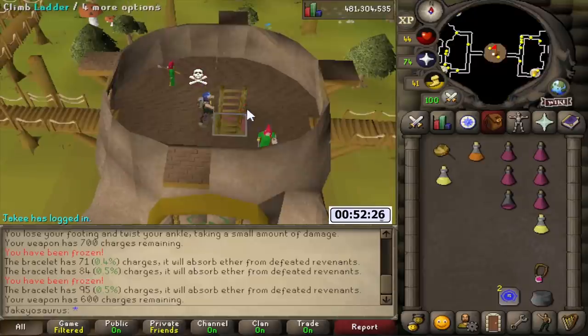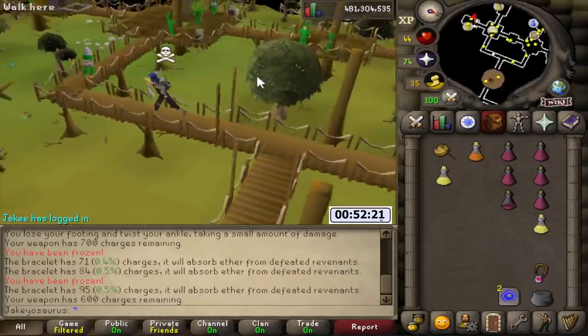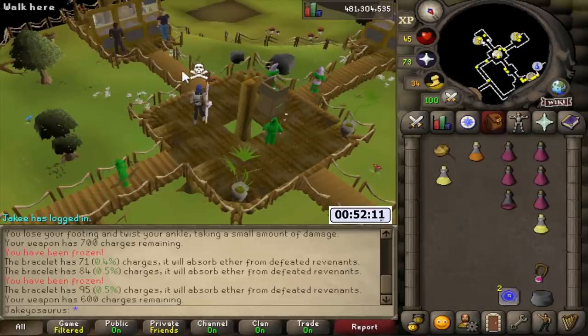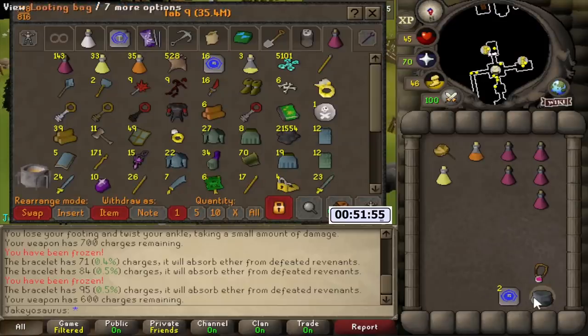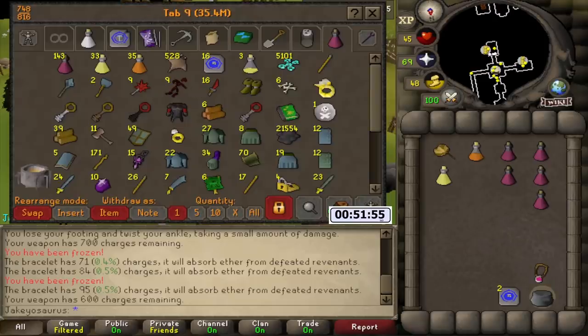If I stayed there until I had no manta rays left, I would have had six brews and I would have not made it out. And all of that for 400k loot? Let's try it again this time without an amulet of avarice, and I'll bring a bulwark and stuff so I can tank easy. It's worth noting - 420k in loot in less than eight minutes of being there, and I got attacked by a PKer so I had to leave. So if you multiply that up - 420k times eight for an hour - that is over three mil an hour.